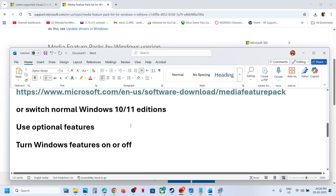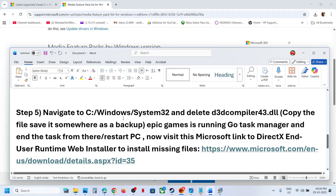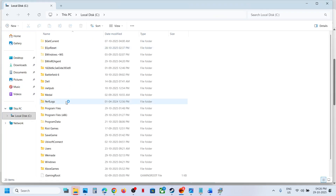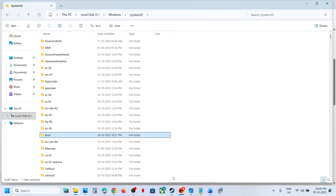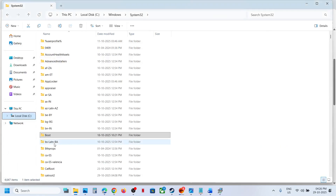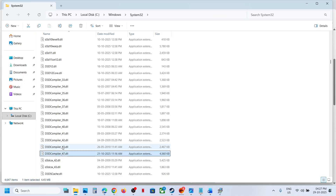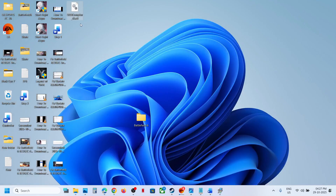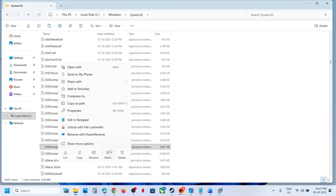Still not working? The next step — you can also switch to the normal version of Windows 10 or Windows 11 and check. Next, go to this location: open File Explorer, go to This PC, C drive, open the Windows folder, and find the System32 folder. Once you open System32, you have to find D3Dcompiler43.dll. Right-click on D3Dcompiler43.dll and copy this file to create a backup first. Once you have a backup, right-click on D3Dcompiler43.dll and delete it.